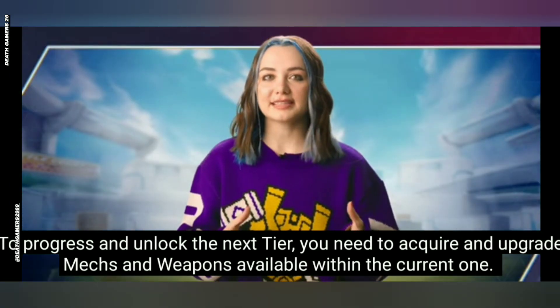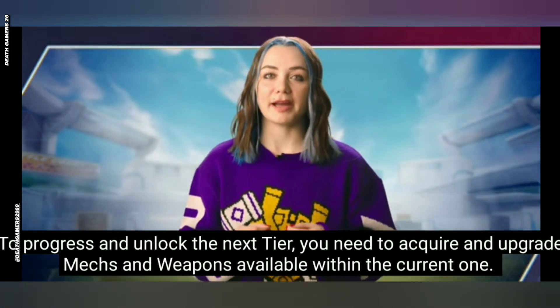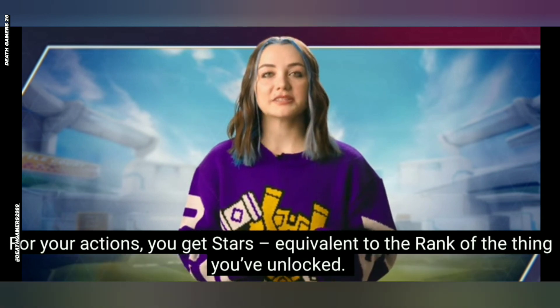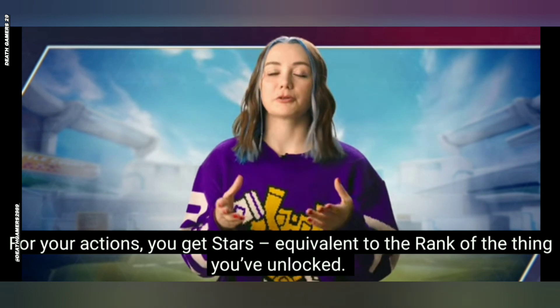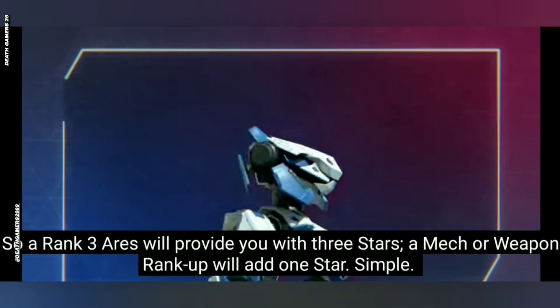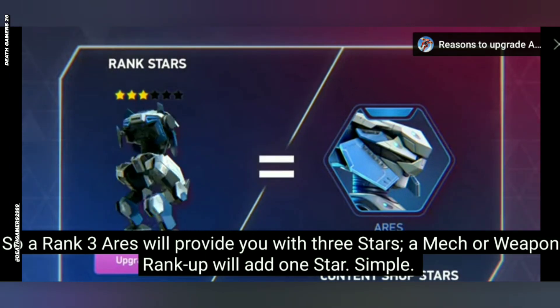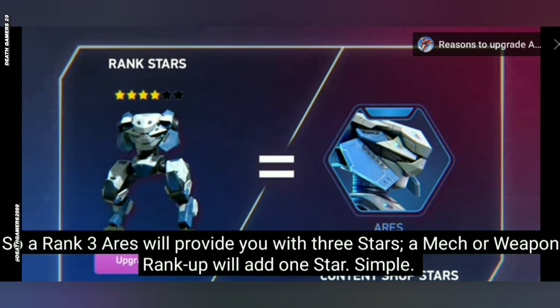To progress and unlock the next tier, you need to acquire and upgrade mechs and weapons available within the current one. For your actions, you get stars, equivalent to the rank of the thing you've unlocked. So, a rank 3 Ares will provide you with 3 stars. A mech or weapon rank up will add 1 star. Simple.